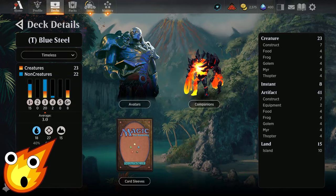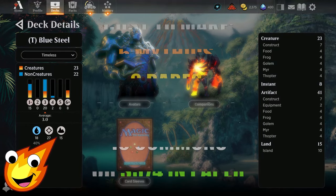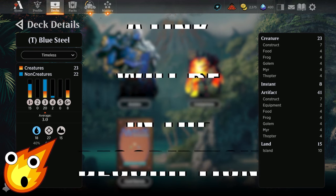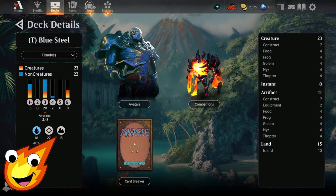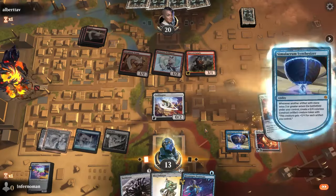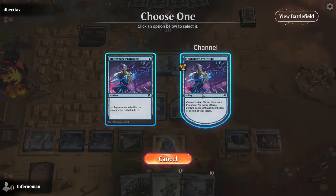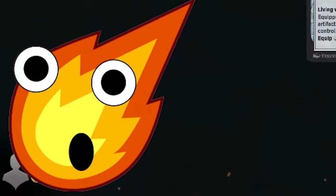Long-time viewers of the channel know how we do it — we have to talk about stats of the deck before we dive right in. Our stats are a little funky today. This mono blue, mostly colorless artifact deck may have an average mana curve of about 3.0, but it actually is a lot cheaper than that. It has 23 creatures, accounting for the 41 artifacts total. Eight instants, 15 lands. The deck's main focal point is to resolve one key blue artifact and then start making a giant army of constructs as we keep casting our more expensive artifacts to overwhelm our opponent.